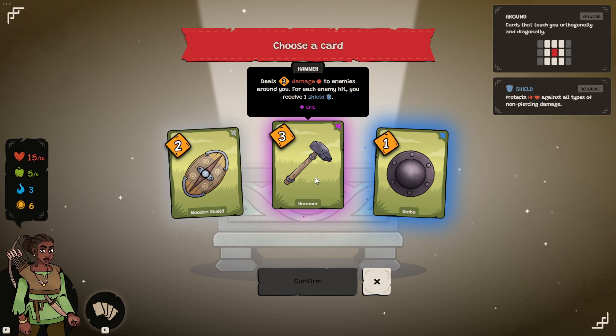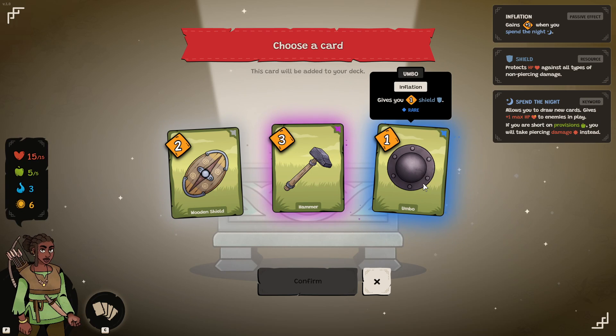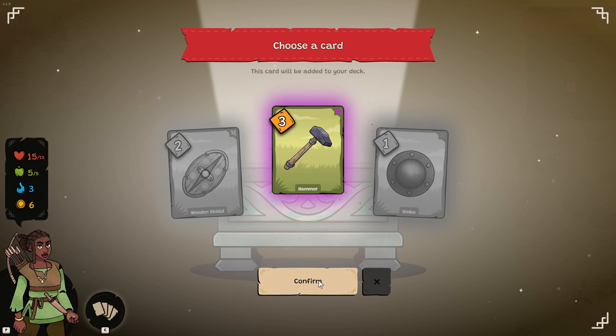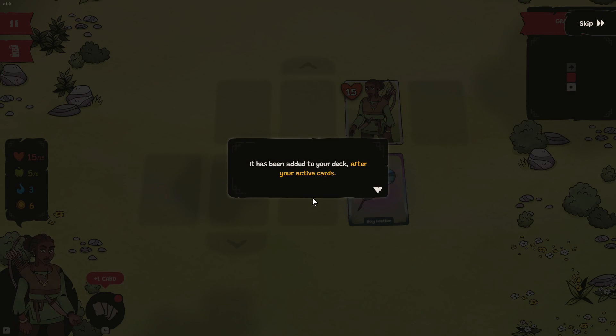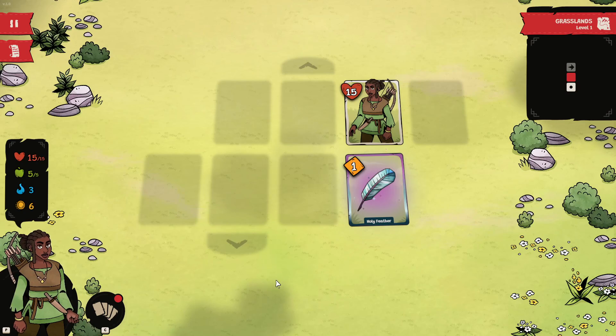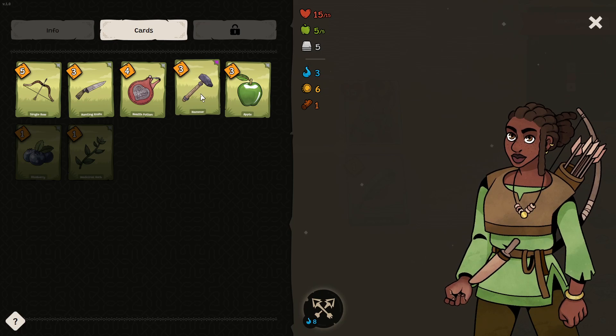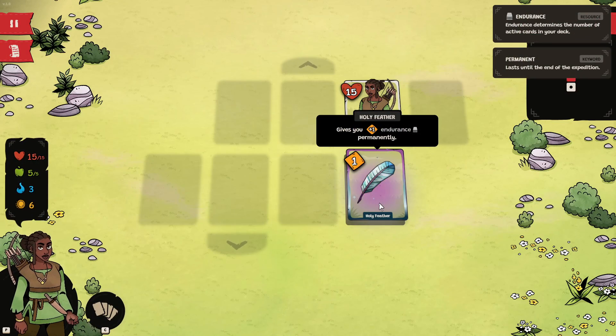This card says deal three damage to enemies around you, and for each enemy hit, you receive shield — that's really good. Or I can do umbro, which gives you one shield, and inflation: gain an additional when you spend the night — that's pretty cool. I'm going to take this hammer. It's been added to your deck after your active cards. We got this special additional card as a reward — it's like there's usually an additional reward after each battle.